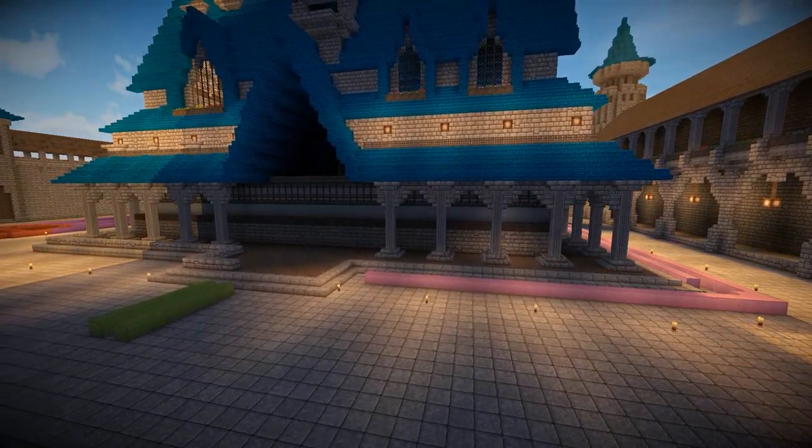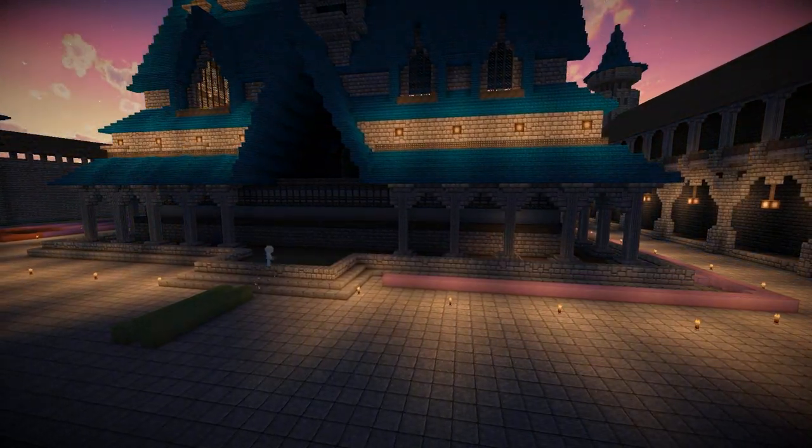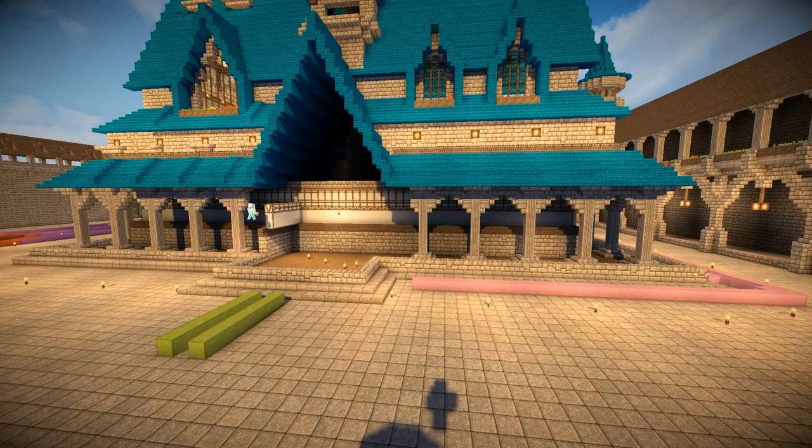Now once I'd swept around the back — I've gone off camera to paste in some more columns and to get the back of the building looking just like the front — I came around the front and now it's time to tackle the main entrance.